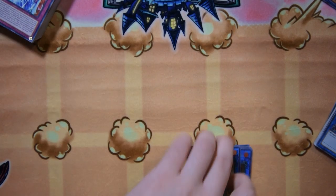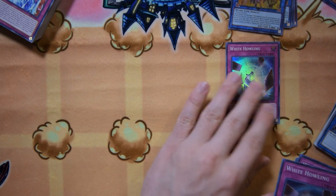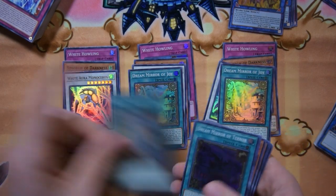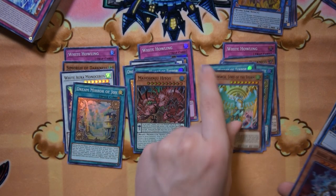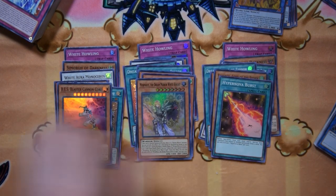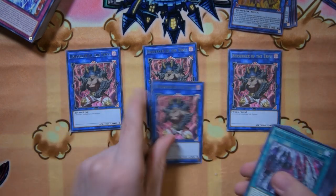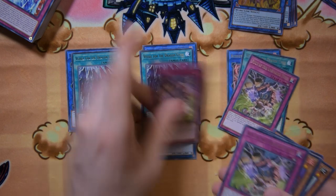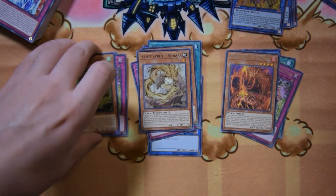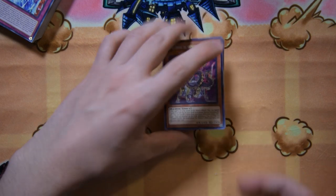That's why I like special editions — I feel like they have a lot better value when it comes to pulling higher rarity stuff. We also had three White Howling, three Simorgh of Darkness, three White Aura Monoceros, three Dream Mirror of Joy, two Dream Mirror of Terror, two Yosenju Hitot, one Simorgh Lord of the Storm, one Evita, one Ikelos, one Bes, one Morpheus the Dream Mirror White Knight, and one Hypernova Burst. For the Tenyi cards: three or four Berserker, three Vessel, three Fist of the Unrivaled Tenyi, two Mapura, one Nahata, one Adhara — no Vishuda, but I've got one coming in the mail.